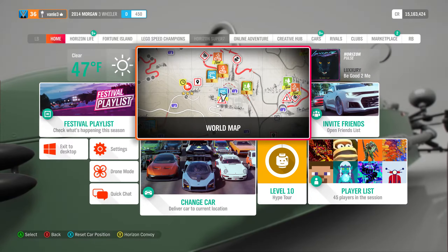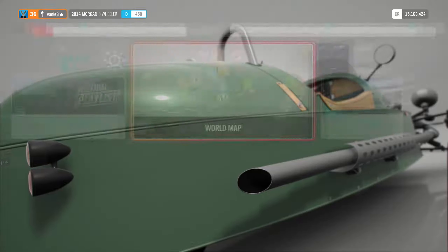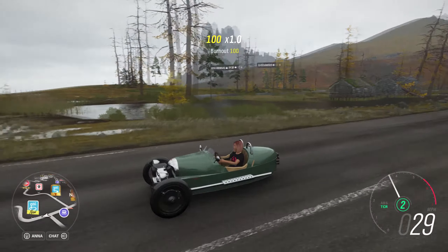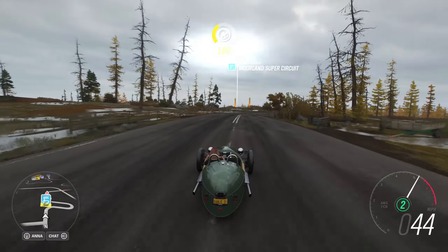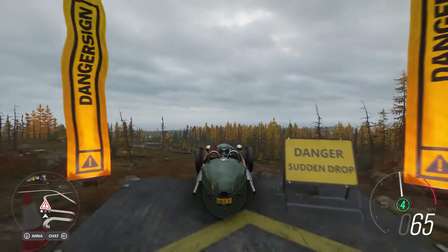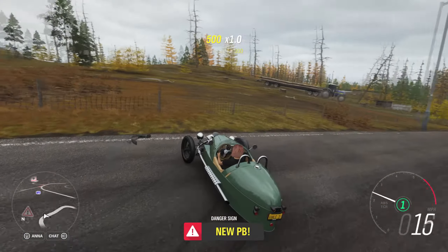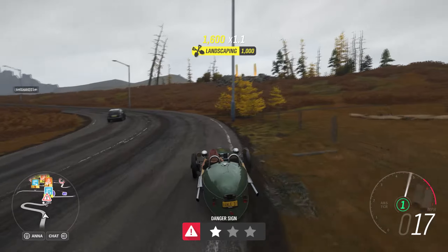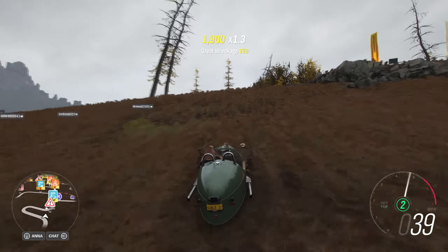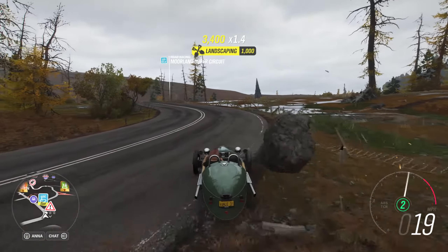Go to the map and you'll find the Fenholm Ruins danger sign. Take your Morgan — it looks like this — and then jump. You need to reach 100 feet to pass it; everything else is a bonus. Once you unlock the chest, it's in the ruins as well.